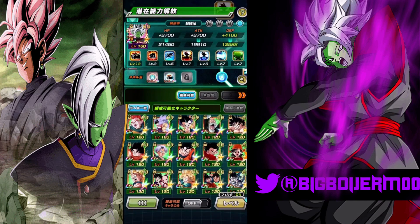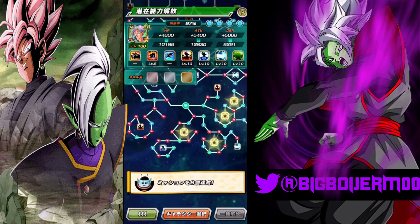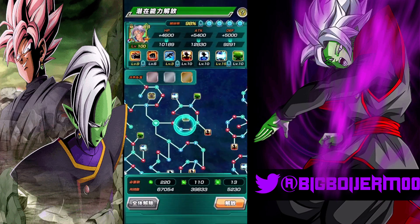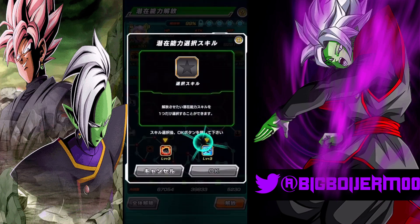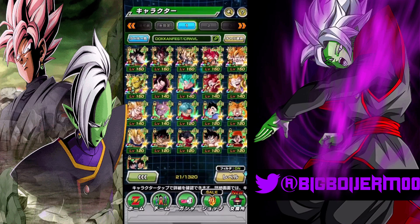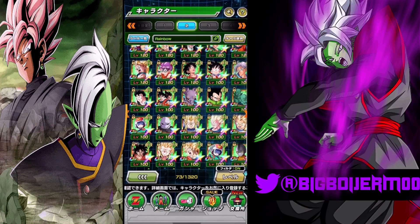I am going to do full additional, expecting that he'll raise his defense on super attack. This is just me rainbowing the unit — if I need to change it up later I will. You do get missions for rainbowing Trunks, so keep that in mind. There are a lot of missions tied to it. I'm going to go dodge here just in case.